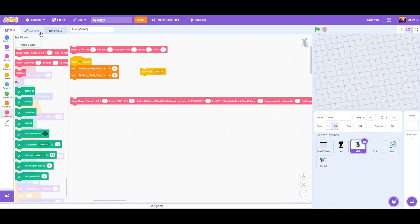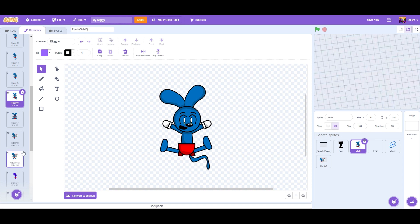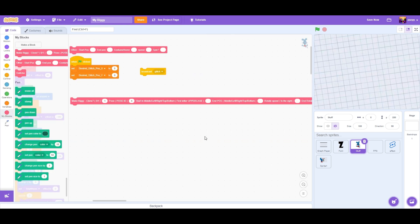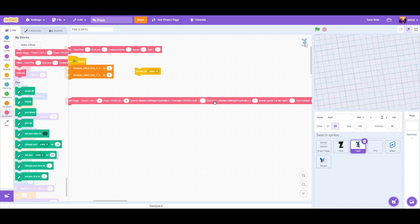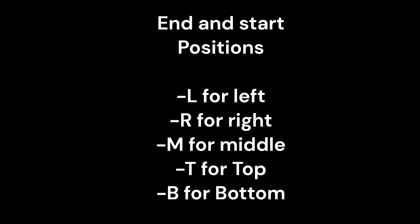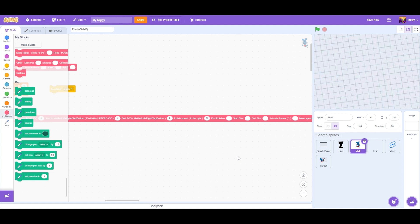Riggy has eight poses and the clone has four poses. Let's make him start on the left and end at the right. We don't want him to spin, but if we did we would put it at like 50 or something.